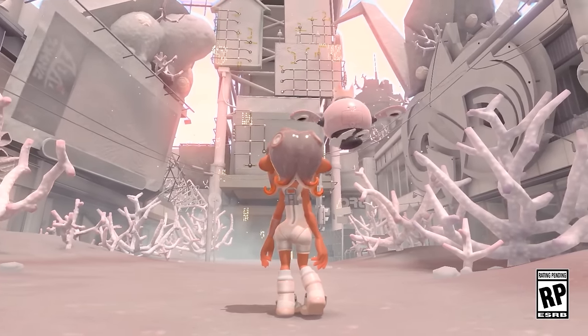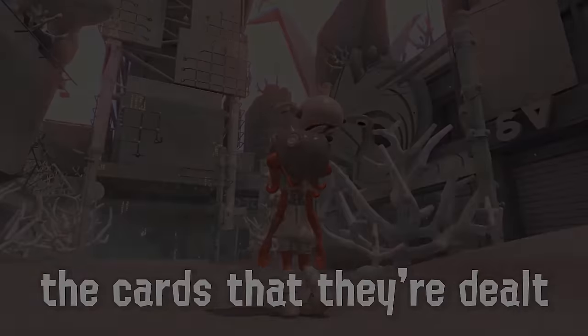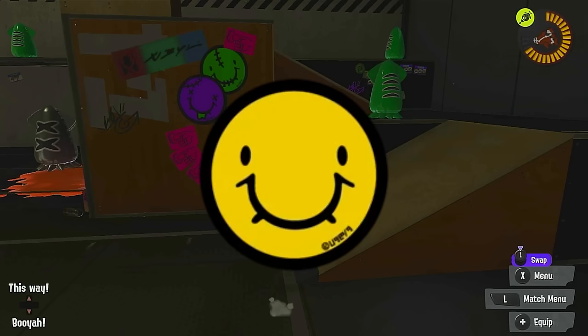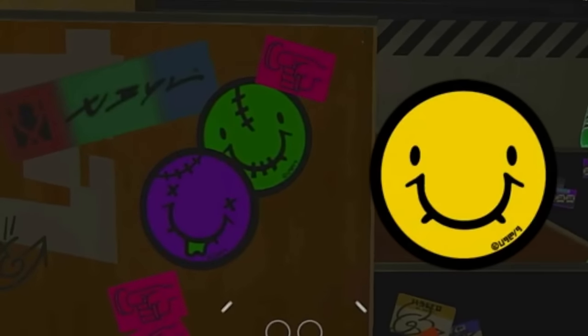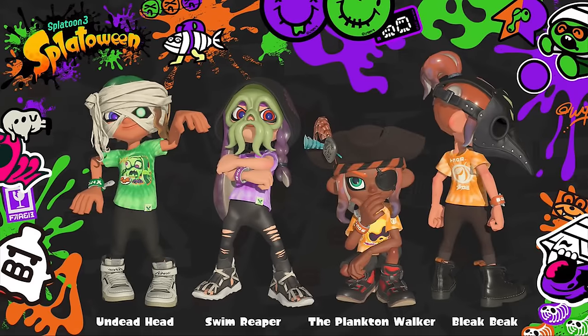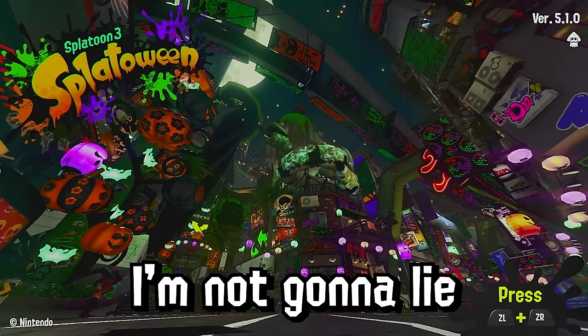I'm not really sure how intentional this was, but this franchise has a long history of maximizing creativity with the cards that they're dealt. Like for Splatoween, the blobfish design is meant to look like a smile as well as the nose thing, and there are two different designs to accommodate for each interpretation. The designers made both interpretations work based on the Halloween prompt — I think that's pretty incredible.